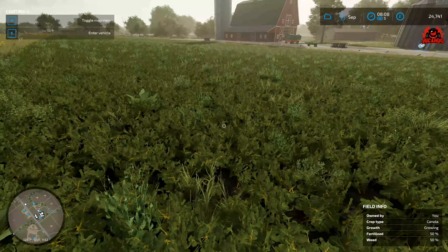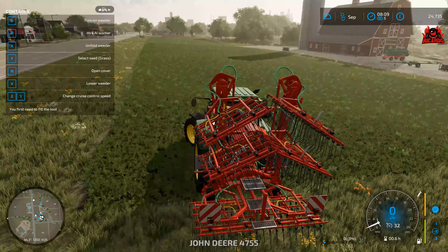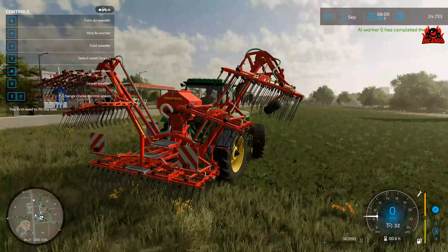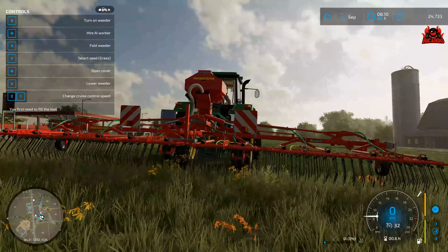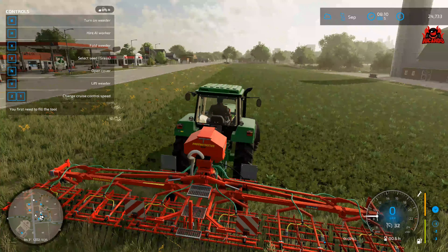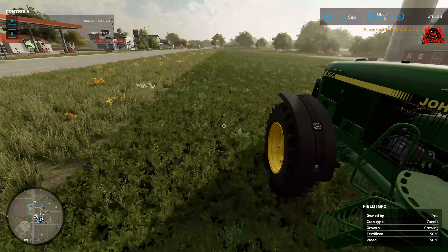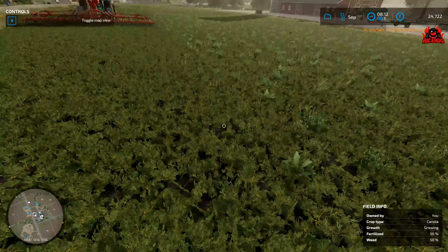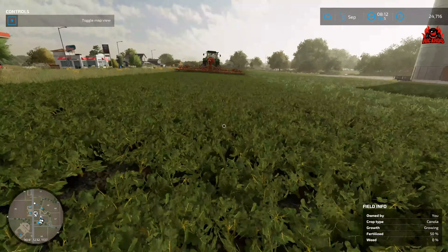My canola is not going to like that, so it's time to get the weeder on the go. There are weeds everywhere — I've got to weed all those fields. We're going to unfold the weeder, here it is unfolding. Right, we're going to lower the weeder — it has been lowered. I'm going to hire a worker, get in there, get weeding. As we can see, the weeds have gone from around 50% down to zero percent.